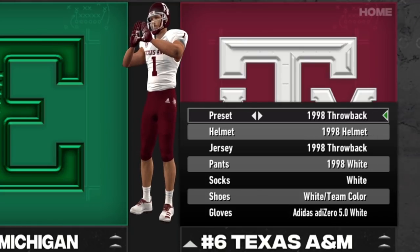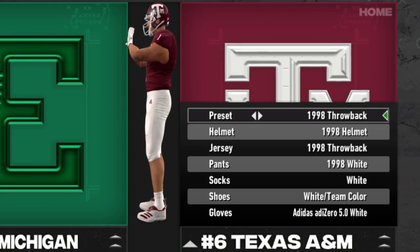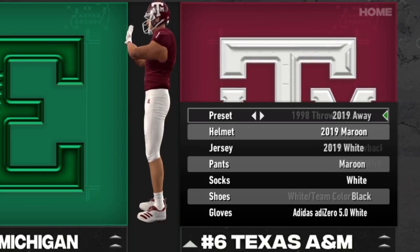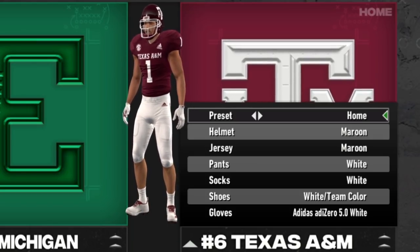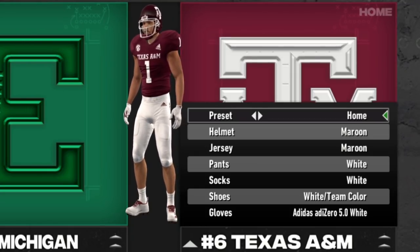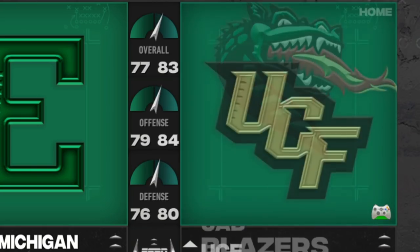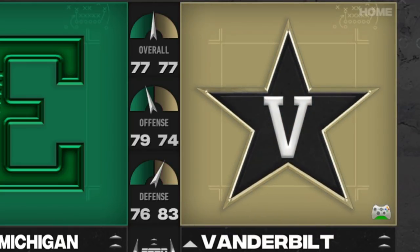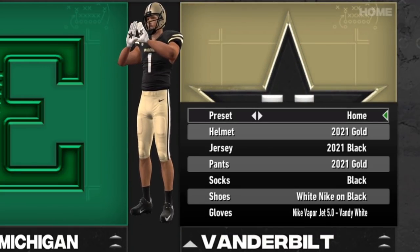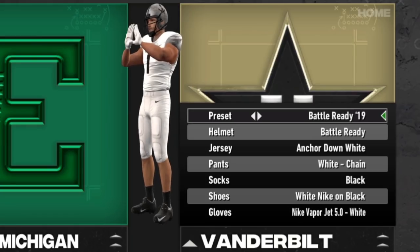The penultimate team in the SEC for this update is Texas A&M. The Aggies have some nice throwbacks — I like the throwback helmet where the T is ginormous, basically the size of Texas itself. Every little throwback or alternate they can add is fantastic, especially when you're trying to decide what school to use for a dynasty — having as many uniform options as possible really helps.